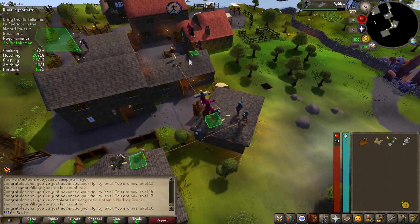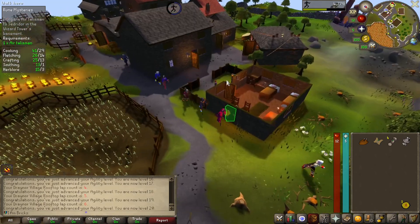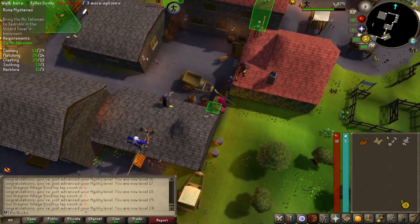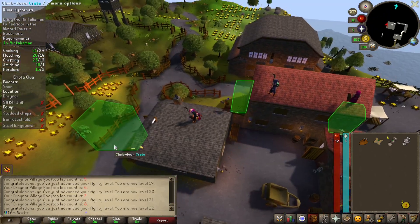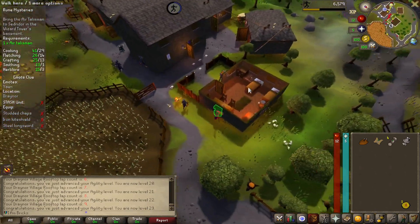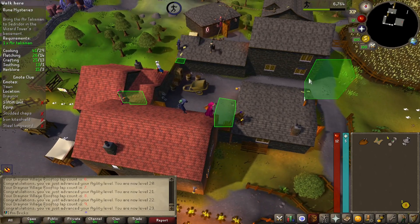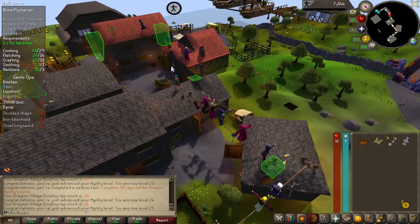RuneScape 3 is severely lacking in the agility department — there's like no courses to train at. You're stuck on like one course for training, it's nuts. Somebody dropped seeds on this roof — there's just gonna be a potato plant right there. I'm so addicted to the dopamine that RuneScape gives when I'm leveling. It was a task to complete 10 laps of the Draynor rooftop agility course.